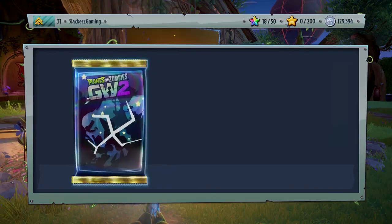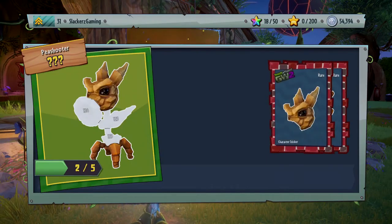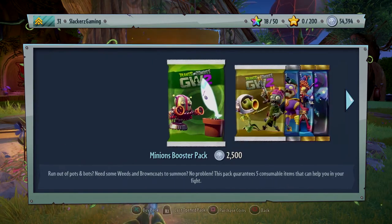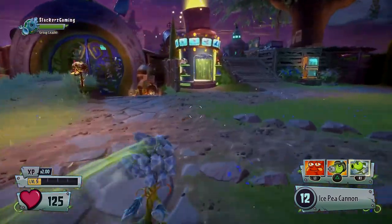Last pack - Rock Pea Shooter! Another rare one. That leaves us with 54,000 coins remaining. Now let's go over to the customization booth on the plant side real quick.